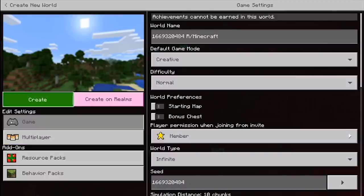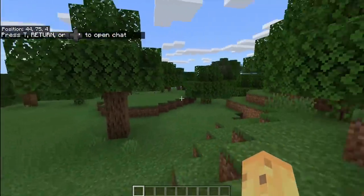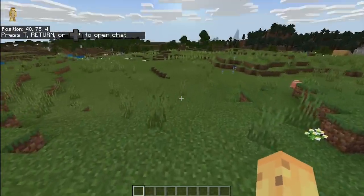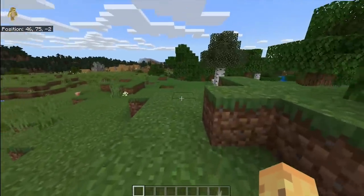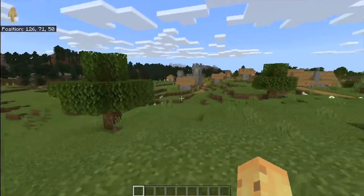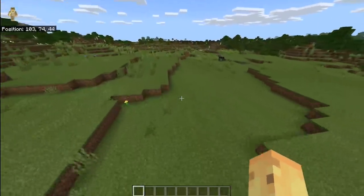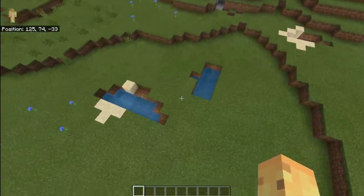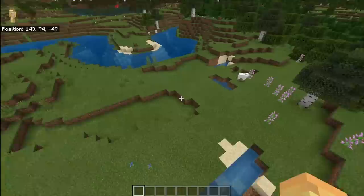If you type that in, you'll find a spawn that looks entirely normal. You might even question if you've typed in the right thing, because it looks like a perfectly normal seed — except for a few things being very slightly off that most people won't even notice. Those things would be the trees, which you can see are generating the exact same distance apart every single chunk. Something is very weird about that. And if we go a little bit to the south, you might notice that the water lakes are repeating in the exact same fashion as well.